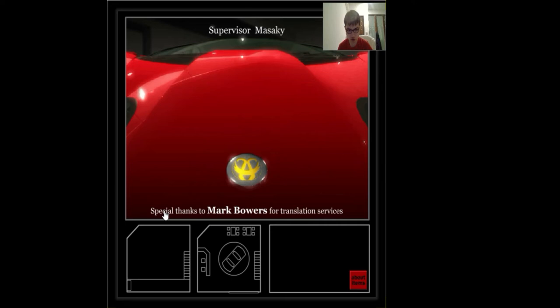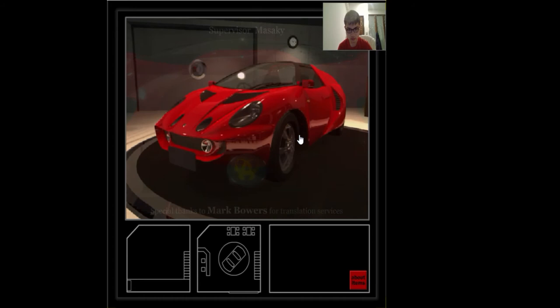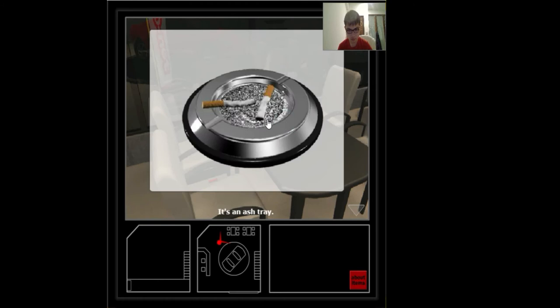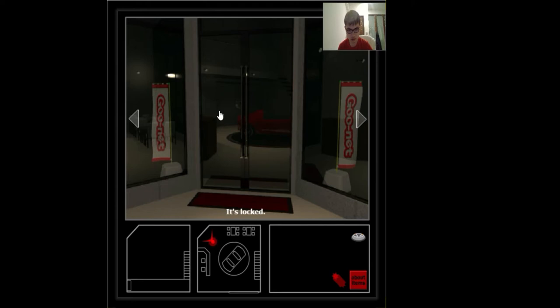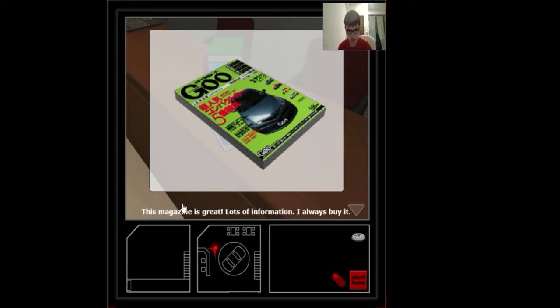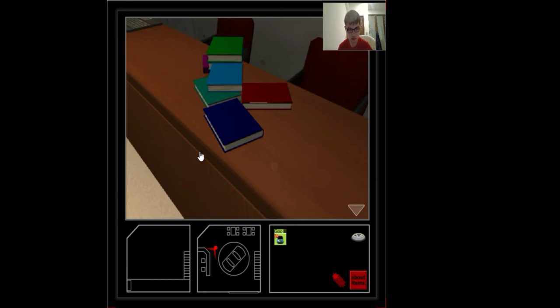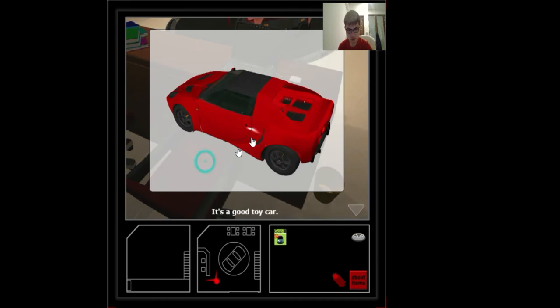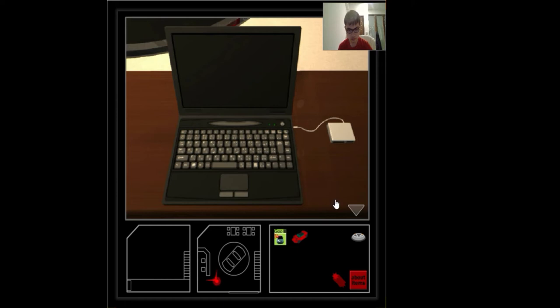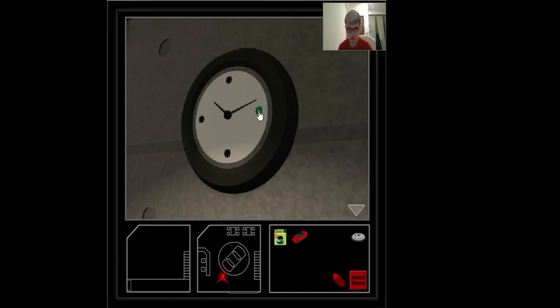Supervisor Masati, special thanks to Mac OS 1 Translation Services. Alright, let's get started. It's an ashtray — the red star-shaped pieces. It's locked. This medicine is great, also information — I always buy it. It's a secret ash... it's a good toy car.